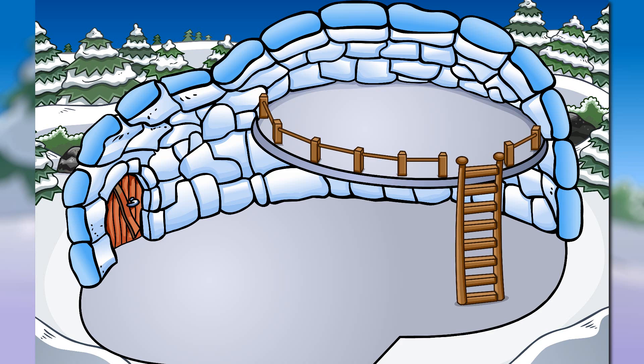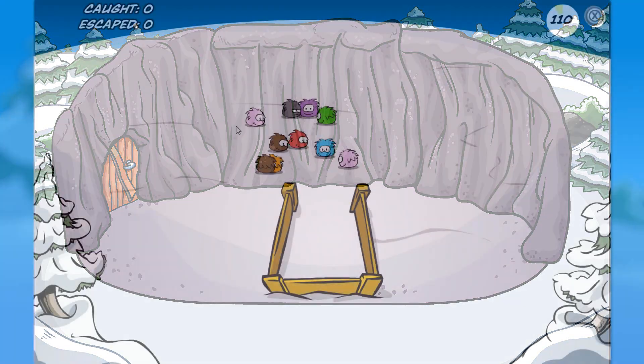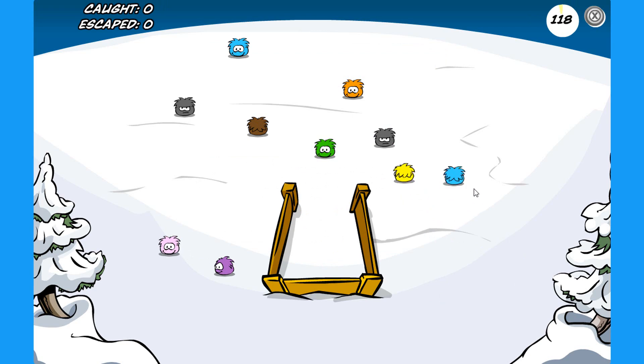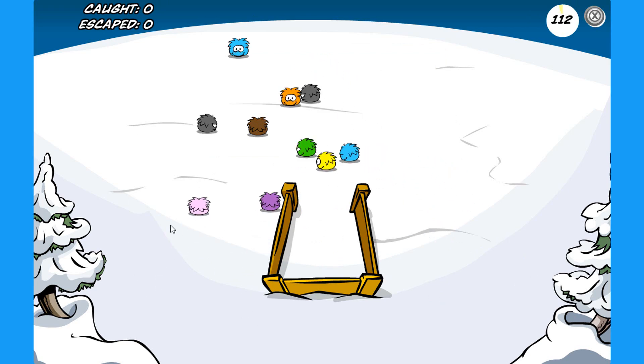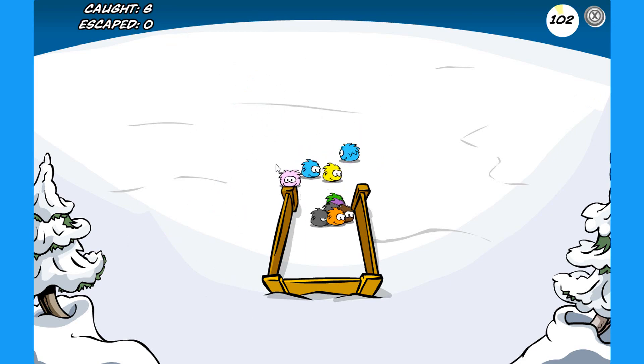Finally, at 1st place we have the Cave Igloo. It costs 1500 coins and could only be purchased from the Igloo Upgrades catalog. It was only available from February 10, 2018 until July 12, 2018. I couldn't find too much information about why this is the rarest igloo of them all, but if you have it — congratulations! You have one of the rarest igloos on Club Penguin Rewritten.